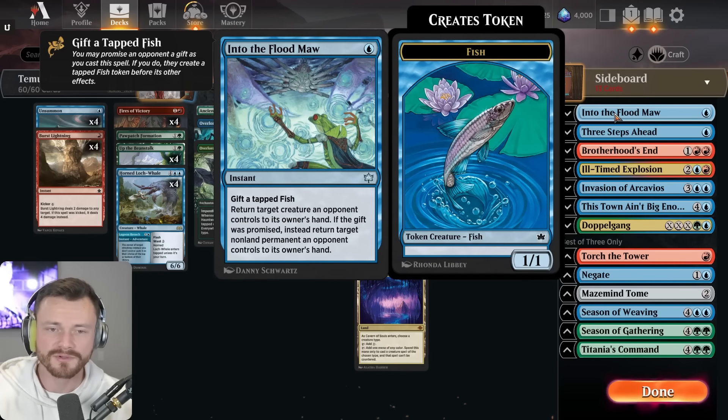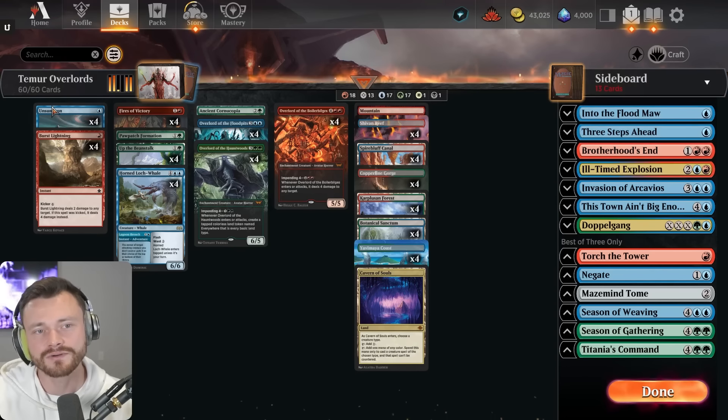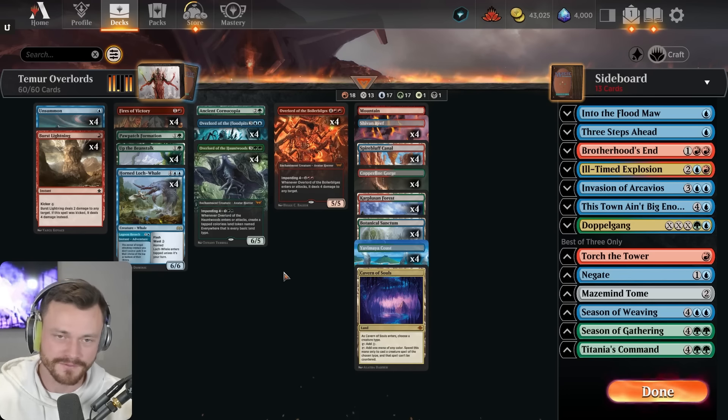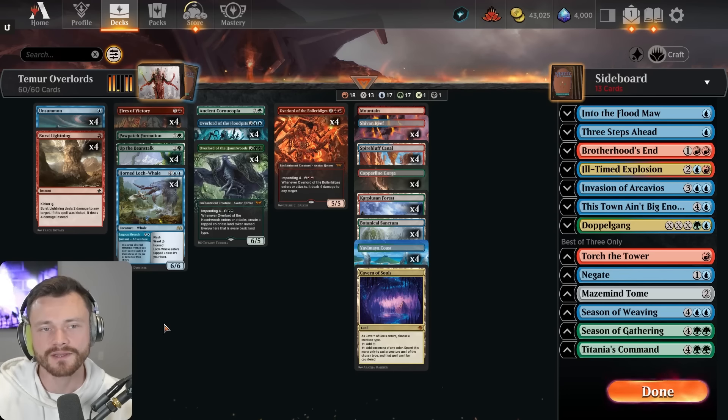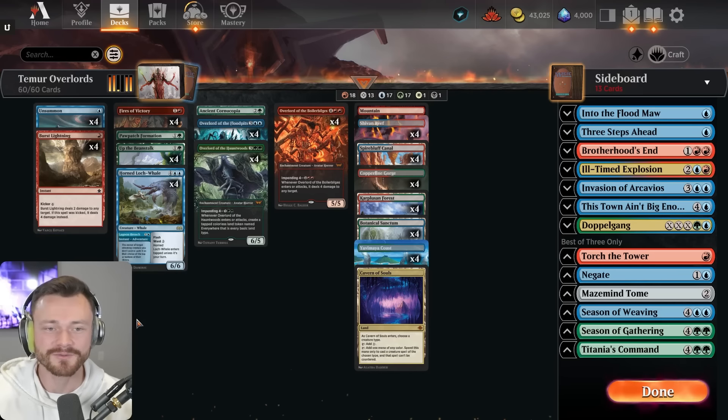The other card I like in here is Unsummon over Into the Flood Maw. Flood Maw is a bit more flexible — every once in a while you can nab some random enchantment your opponent has, bounce it, replay your thing and do something kind of cute. But the ability to unsummon your own overlords in those long games and then replay them to get the enter-the-battlefield trigger again is quite good and worth playing. With eight one-drops in the deck you're going to be suited up against mono red.